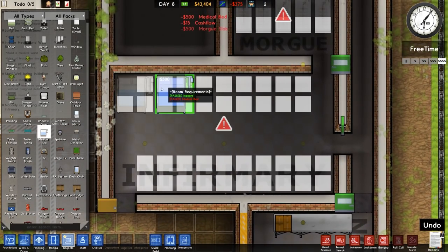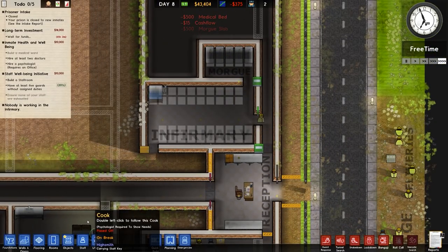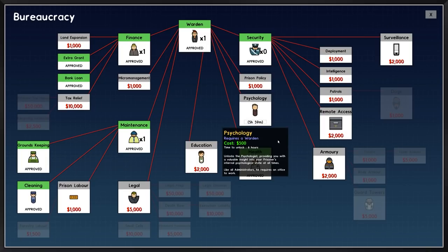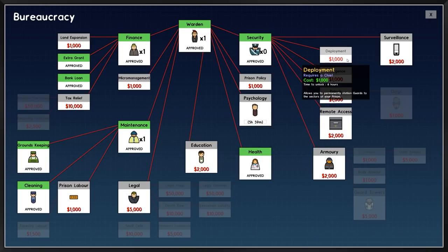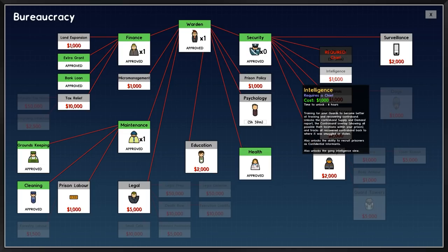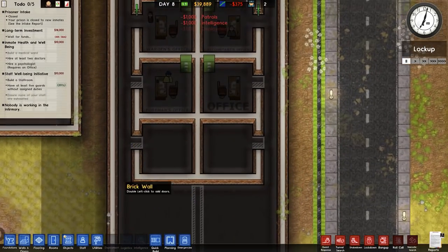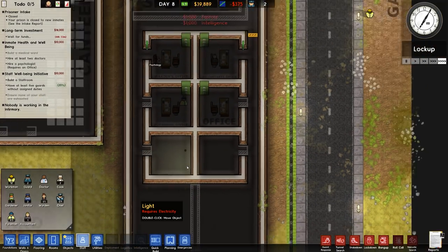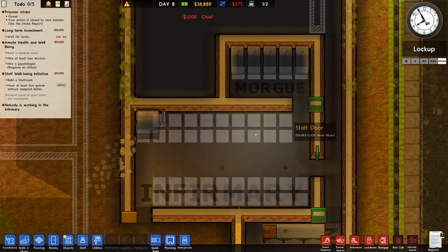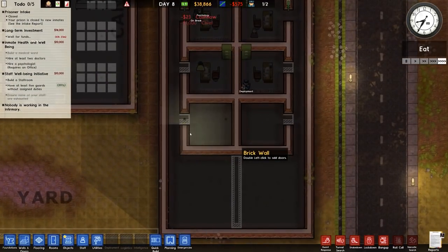Psychologist — didn't unlock. My mistake. Let's go for deployment, intelligence, and paroles — pick all those up. I'll have to get to the office in a bit. Actually, I'm not going to wait — I'm going to hire them now. And then we'll hire doctors once we've got the psychologist sorted.